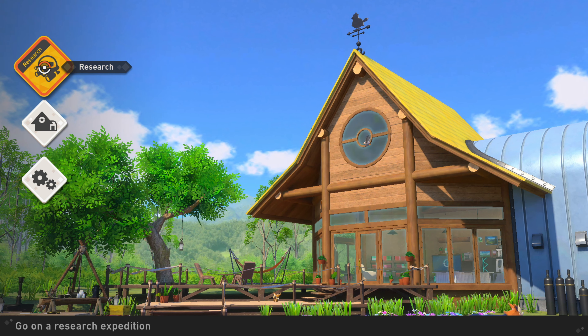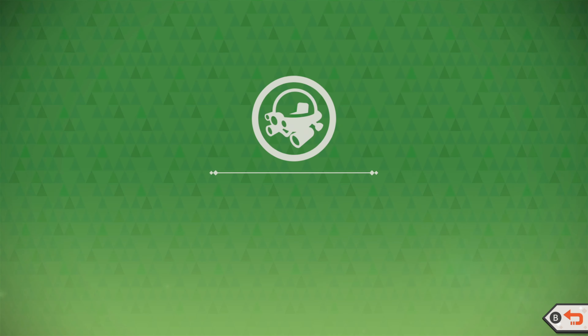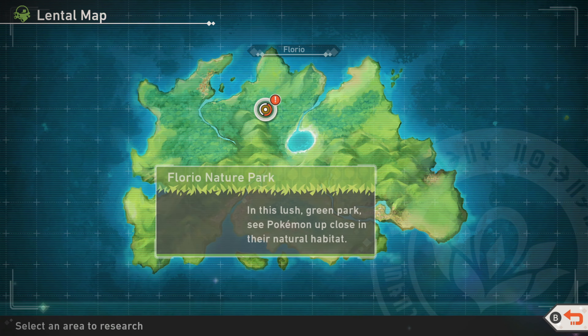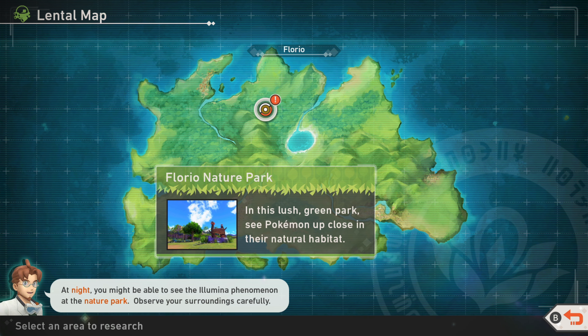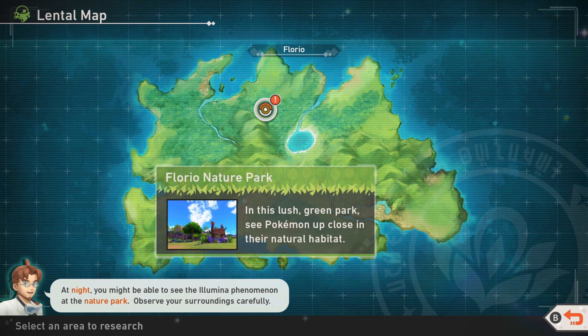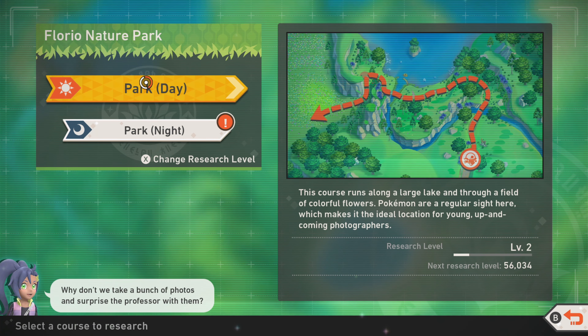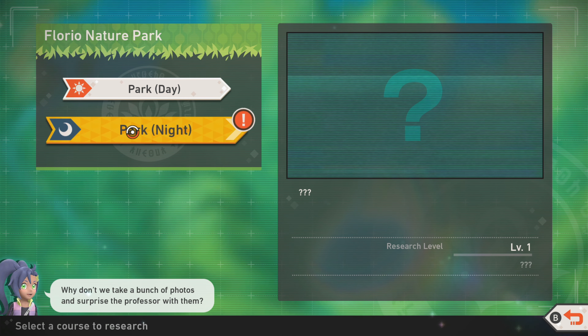Welcome back to Pokemon Snap! Let's try to do better this time because the first one — the tutorial — I was thrown off. Floral Nature Park, this lush green park to see Pokemon up close in their natural habitat. Alright Professor, what you got for me? Nature Park — cool! Now we have a day option and a night option. Is it the same run? It doesn't even tell me. Let's go in blindly, why not.